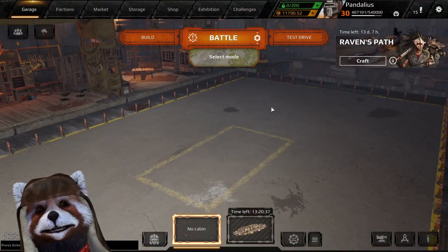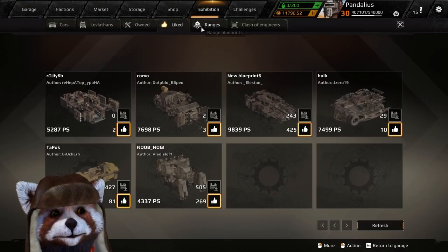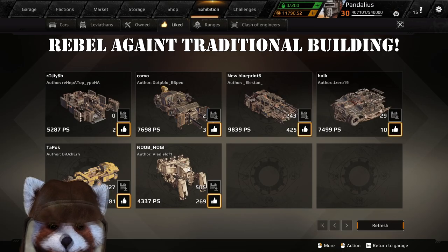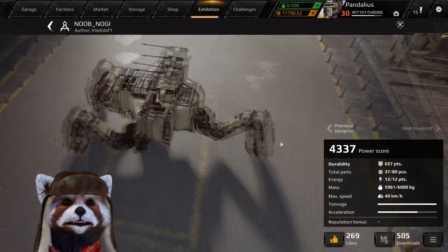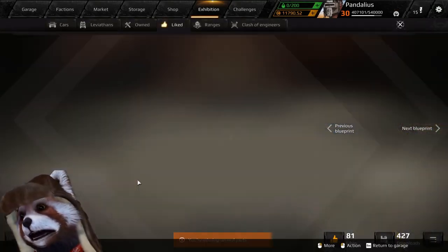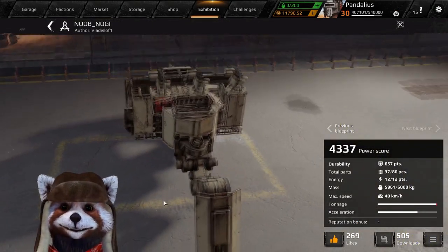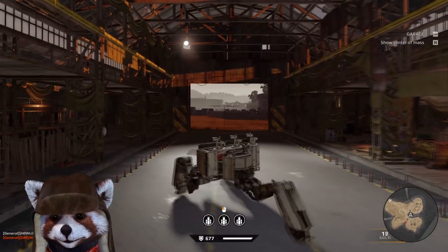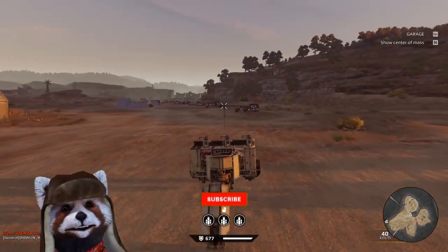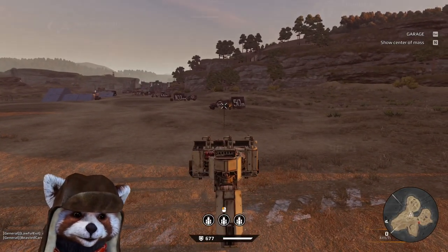Welcome back everybody. Today we're going to continue the trend of doing some awful build guides, taking a look at something you've all commented on: sideways builds. If you don't know what sideways builds are, instead of the traditional front-to-back orientation where movement parts are on the side, we're building with an emphasis on side-to-side orientation so that movement parts are now frontwards and backwards on your vehicle.